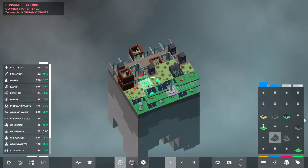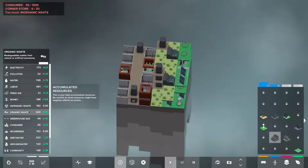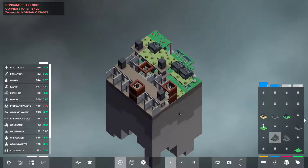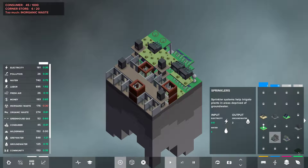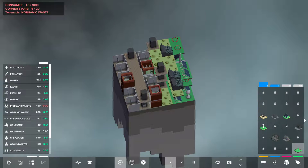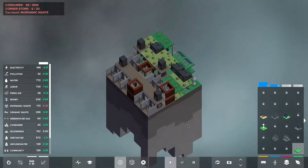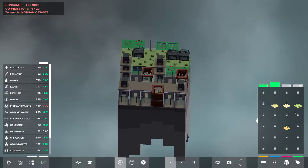I'll put it next to this one right here. What's ground water like? Organic waste is still too high — oh, it's going down, nice. Let's get the ground water going. Water's still doing pretty good. Wilderness is a lot but that's alright. The ground water's still doing pretty well, so we'll go ahead and get some more fresh air. I think we need those.